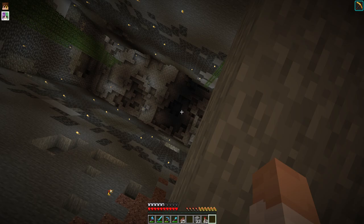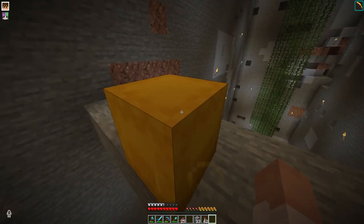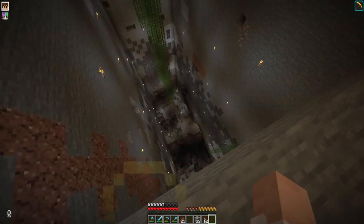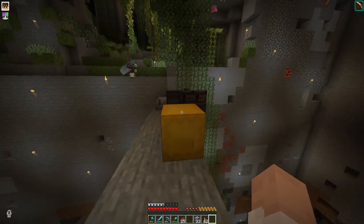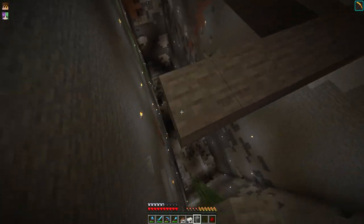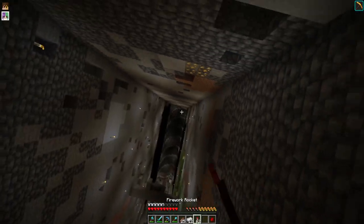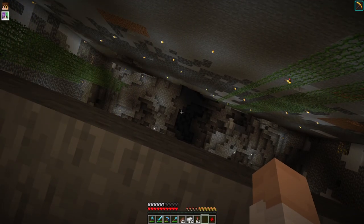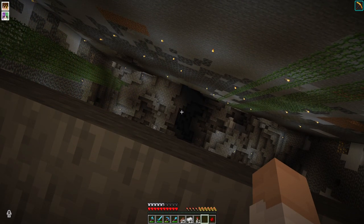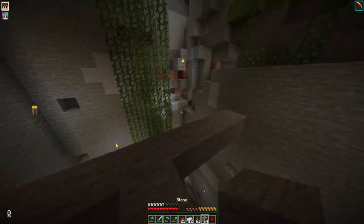That's a pretty good radius — probably need like two side by sides and then maybe like four, so probably eight in total. That should be fine. Oh, this is way more professional than what we did before. I just had Crisp spam about 32 TNT in one single area.